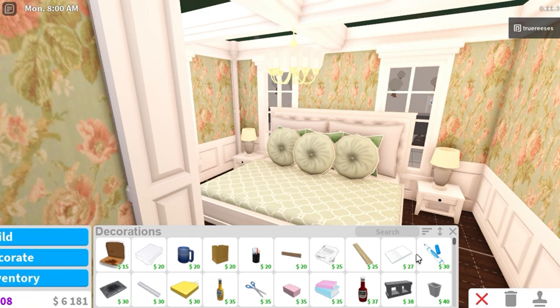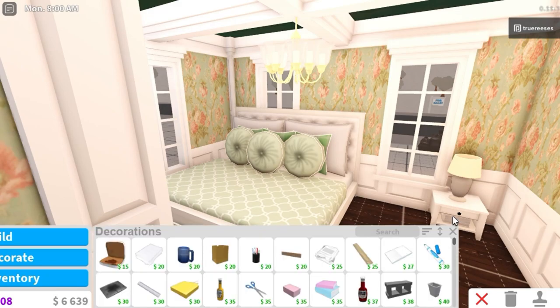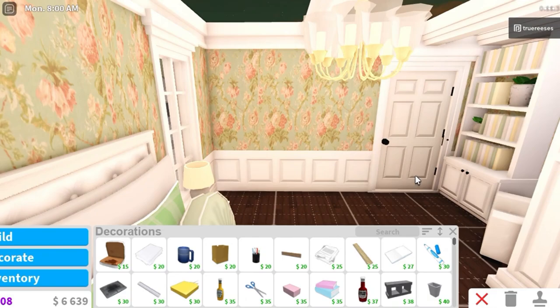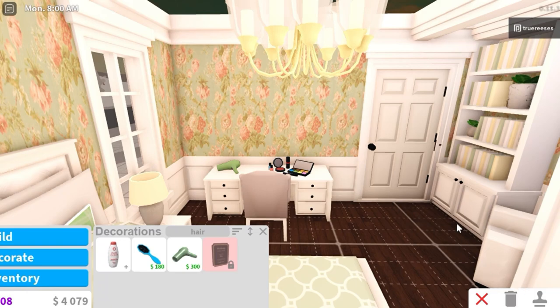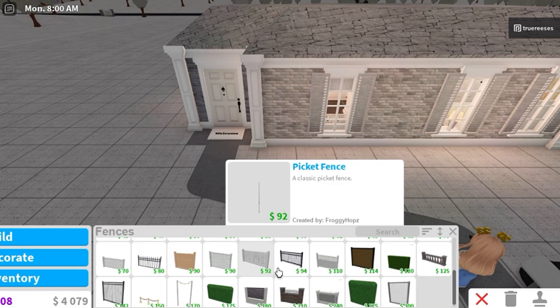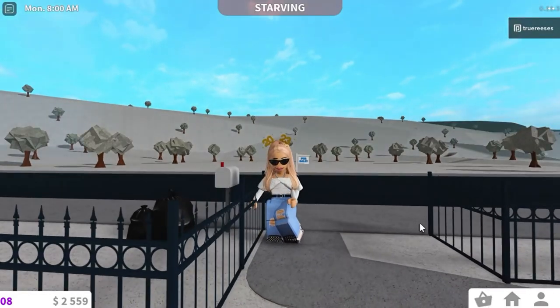I think I might move the bed up — take this bedside table out and move the bed to the side, because look how much more space-efficient this is. We get a whole place here for a desk. And guys the house is done! Just before we can call it done, I want to add just a little bit of fencing around it. And there we go — the house is done.